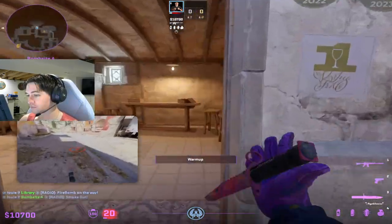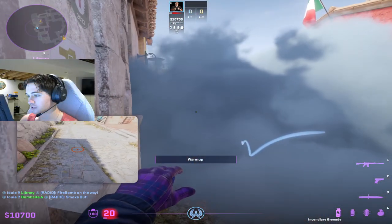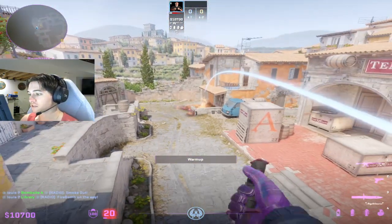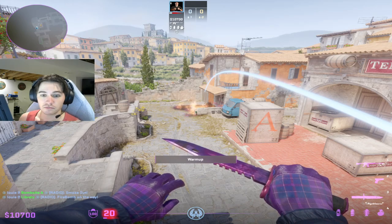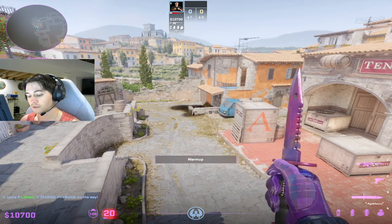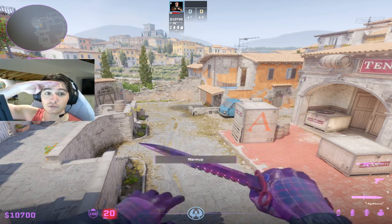Again, if I show the lineup like this — let's pretend moto is smoked — I come here, just go to the doorframe, just like that. The mini pit is now mollied, so you guys can come up lane not being scared of being swung from mini, or if you want to go through the moto smoke as well. That's a really cool molotov that you guys should learn, and hopefully it helps. If it works, please let me know and I'll see you guys in the next video. Peace out.